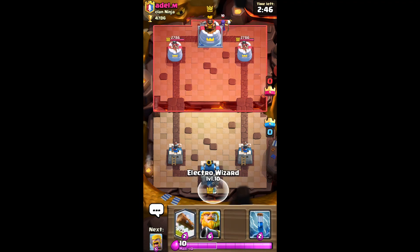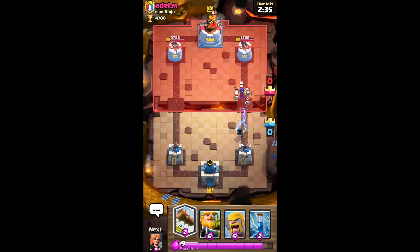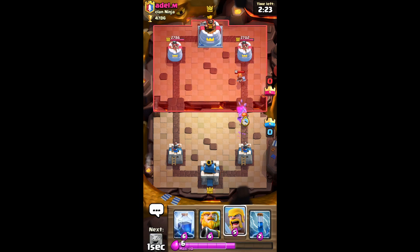Okay, electro wizard — I'm going to put the Electro Wizard behind the tower. Let's see what deck he has. Log. Level 12 Valkyrie, oh my — mine is only like level 10, that's sad.